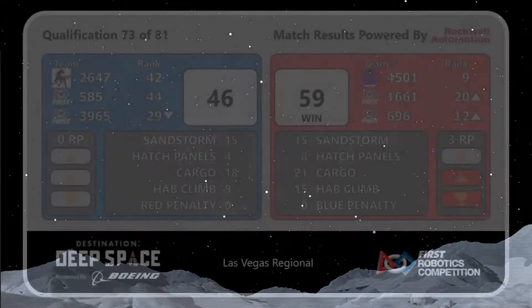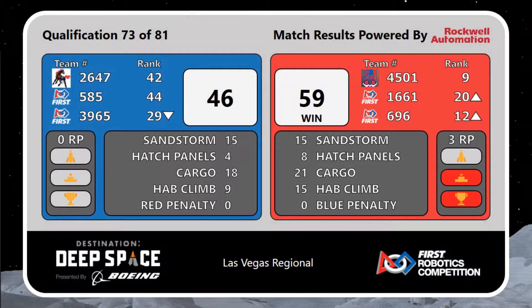Red Alliance pulls out the win in Qualification Match 73, also taking home an extra ranking point for the hab climb.